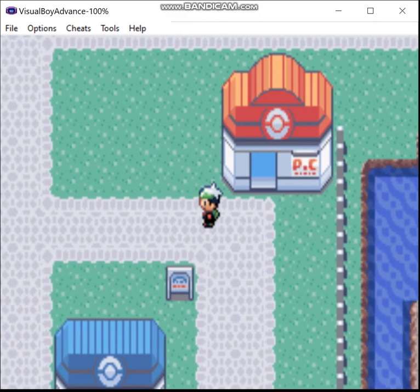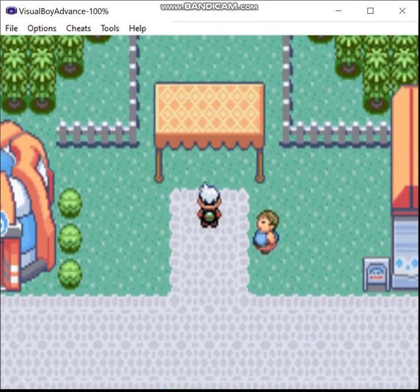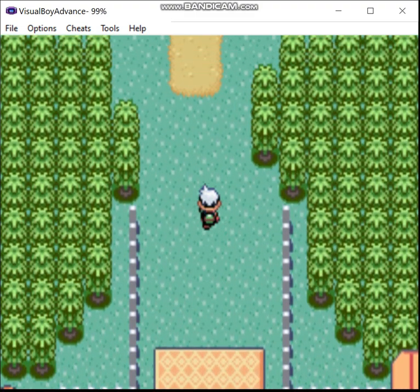Greetings, Zero here. Welcome back to the Steel Monotype run of Pokémon Emerald. Last time, we got our second badge, delivered a package, and kicked Team Aqua out of the museum.